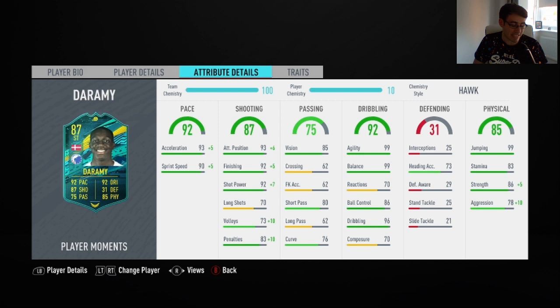Getting into his in-game stats, his main stats will be his 93 positioning, his 99 balance, as well as his 99 agility, and finally his 92 shot power. I also had the Hawk chem style applied to this Dorame card.